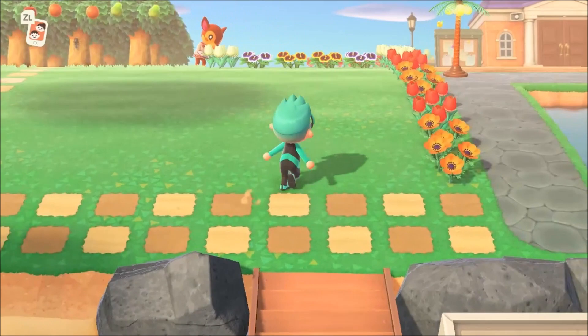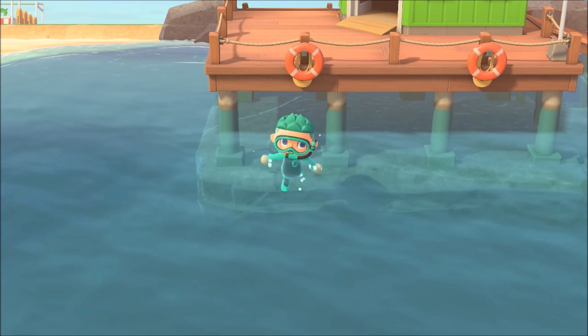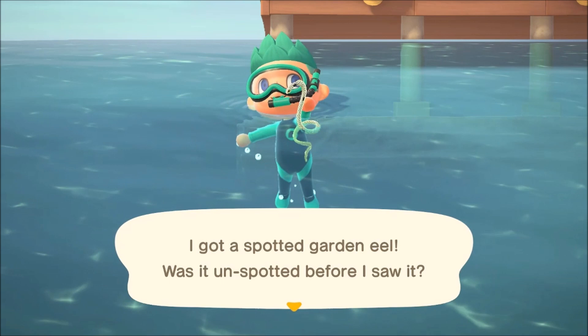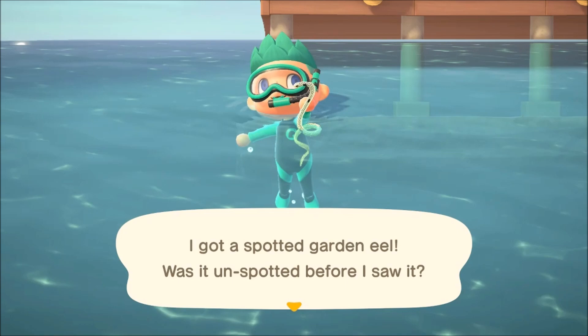What is up guys, Lord Respawn here, welcome to another Animal Crossing video. We had a big update for the month of July — I'm wearing my wetsuit and we can now go diving into the amazing ocean. There are sea creatures everywhere; you just dive down and pick them up. The question is: what are all the different sea creatures and how do you catch every single one? There are 40 in total, and I'm going to go over how to catch every single one in Animal Crossing: New Horizons.